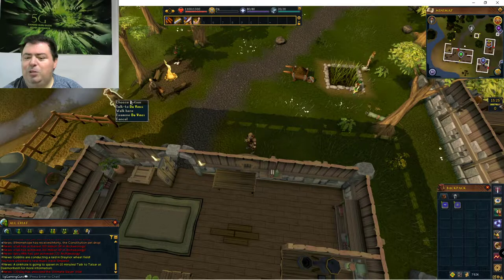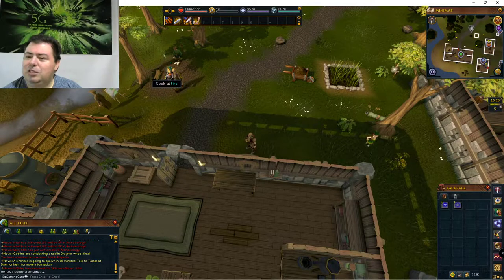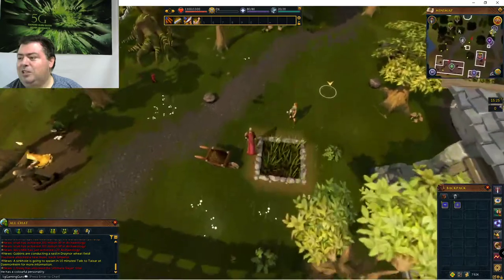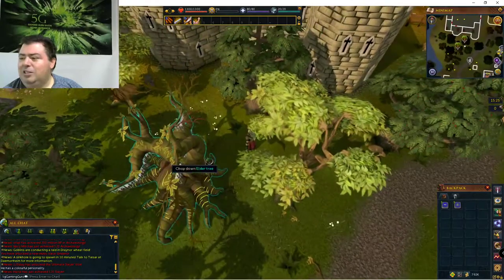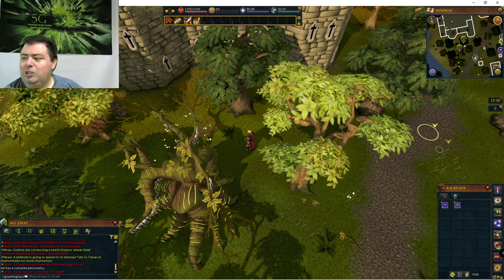They put a new character called DaVinci here since the last time I was here — funny. This might be part of a quest; I'll cover this in a future video. On the minimap there is a tree spot. Here is an elder tree, here is a yew tree — Y-E-W, not Y-O-U — and an oak tree. So there are some woodcutting spots here.